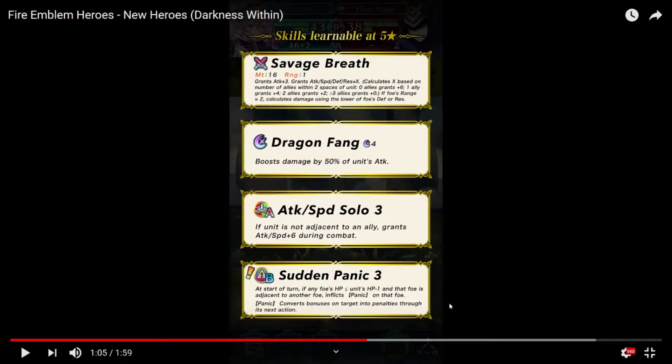If foe's range is 2, that extends the condition. Then we have Dragon's Fang, which boosts damage by 50% of the unit's attack. Unfortunately I won't run the full calculation here since she could be on her own and stats are all boosted. And then Sudden Panic — at the start of the turn, if any foe's HP is less than the unit's HP and that foe is adjacent to another foe, inflicts Panic on that foe. That's quite a strong one. She's also colorless, by the way.